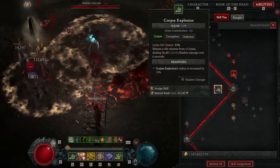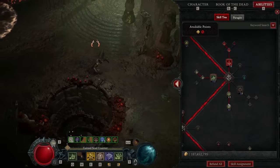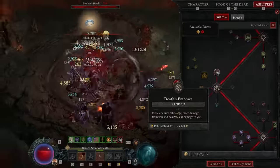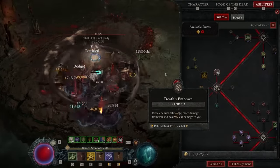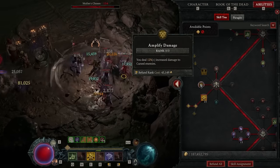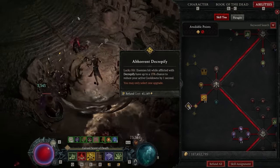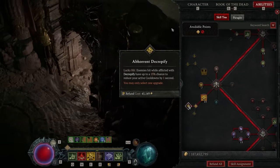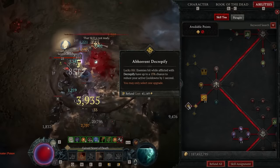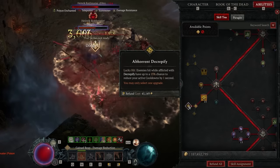We're going to be playing Corpse Explosion five points, obviously going to Blighted Corpse Explosion. We're going to be putting three points into Fueled by Death for the nice damage multiplier, three points into Death's Embrace for a damage multiplier and a survivability multiplier, three points into Amplify Damage for the 12% multiplier, and then one point into Decrepify all the way to Abhorrent Decrepify. Abhorrent Decrepify is going to give us better uptime on Bonestorm, reduce cooldown on Blood Mist, and reduce cooldown on Corpse Tendrils.